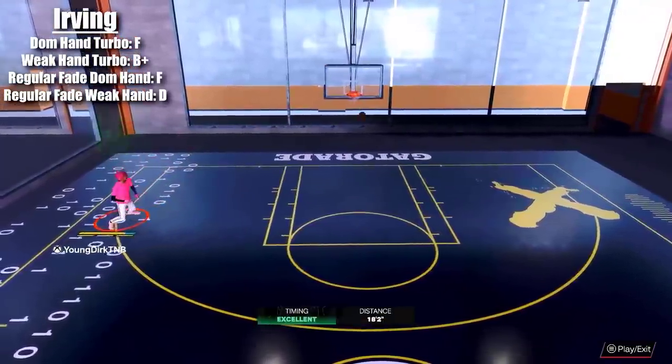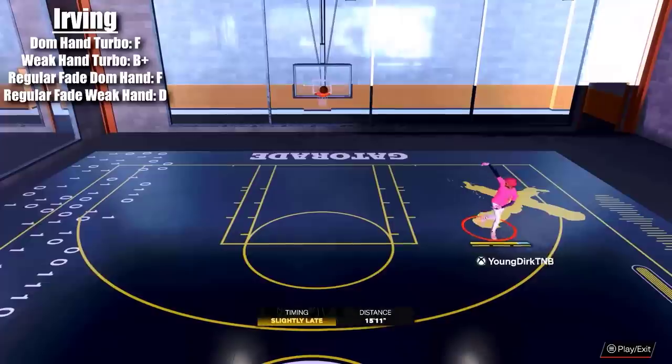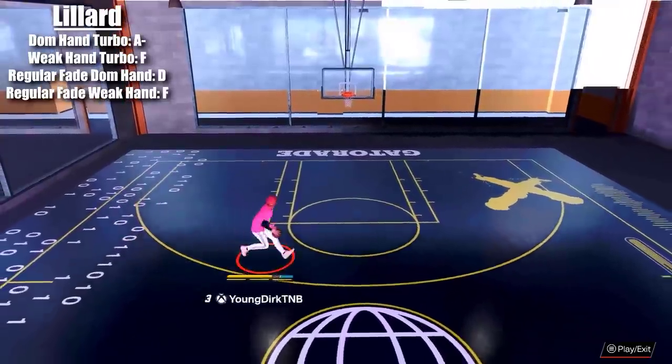Kyrie — another good shooter. F on the dominant side, weak side good — I gave that a B-plus. But the regular fades — F and D. It's just not good at all.